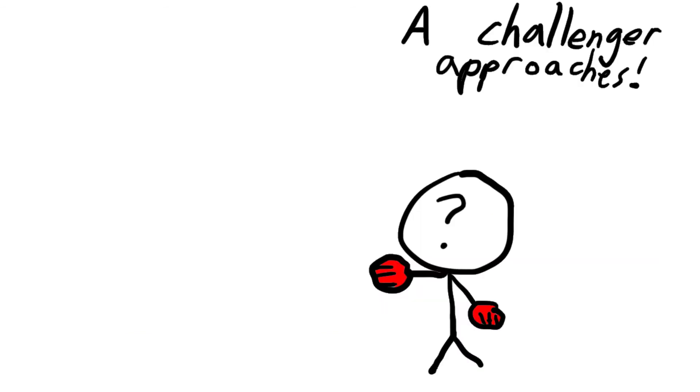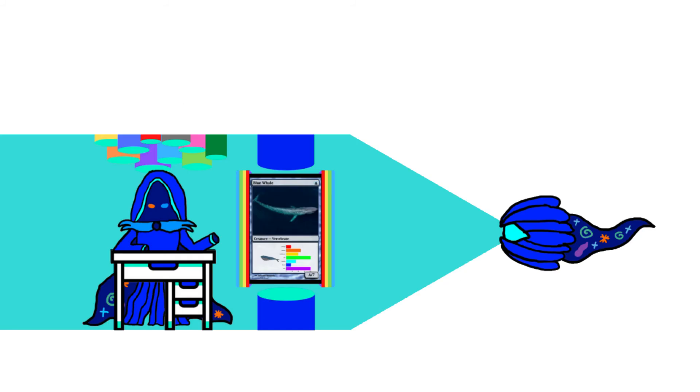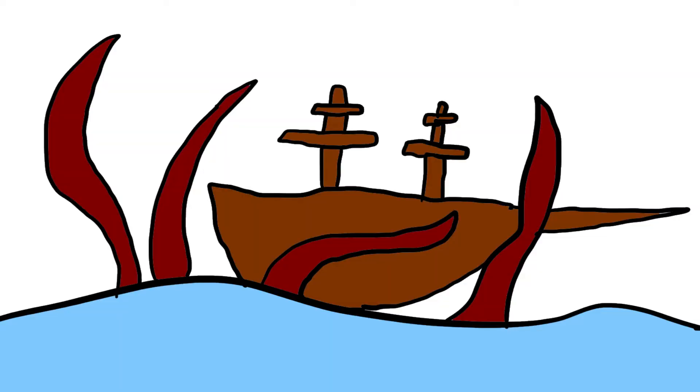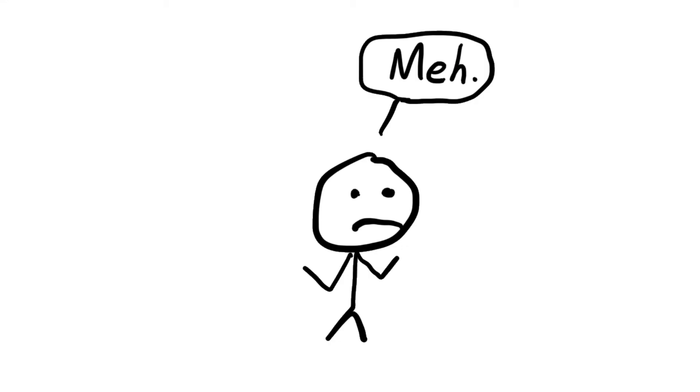That being said, there is still one type of non-human build powerful enough to take down the blue whale, but we will use that impossibly overpowered build to wrap up this video. After diving deeper into the abyss, I have located a colossal squid, the largest invertebrate build in the game, with a huge eye around 8 centimeters in diameter. I have a whole video about this real-life kraken, so check that out, but if you don't feel like it, here's a brief recap.